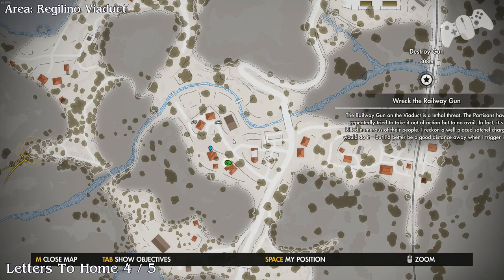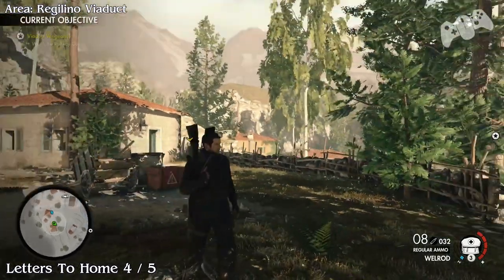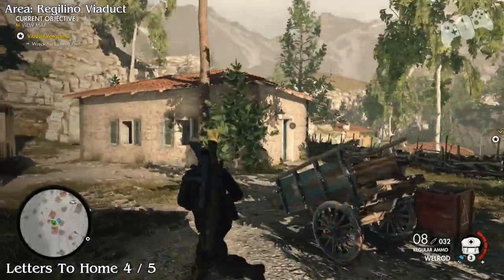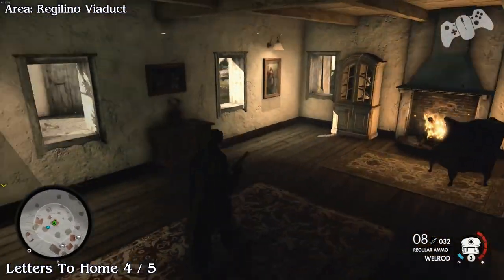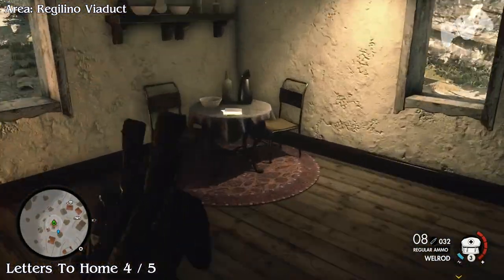Now go to the upper level in this middle section of the map and you'll find there are two houses. In the house to the right there will be a letter to home — this will be number four for you guys.